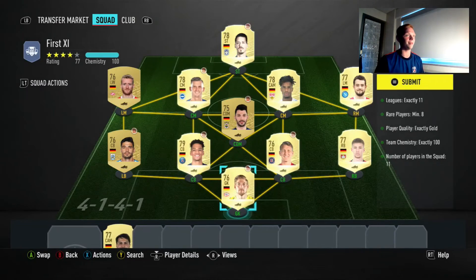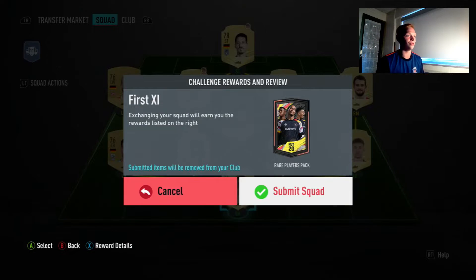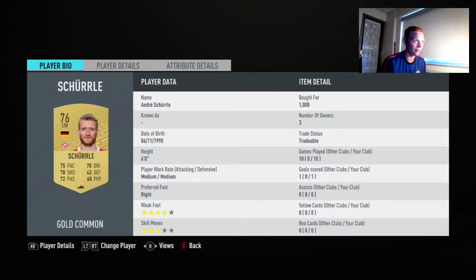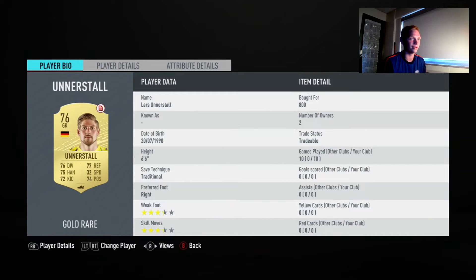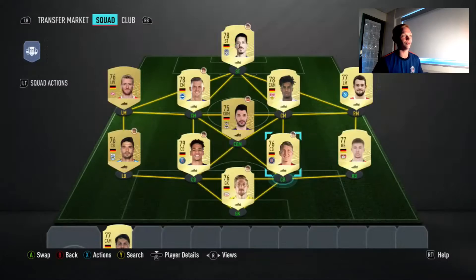And then for the First 11, this is the one for the 50k pack. We had to get loyalty on this one, so I played a bunch of squad battles games with these players to play the 10 games to get loyalty. Most of these players I bought - I think I had like two of them already. Most of them were 1,000 coins or less, so it was under 10k for this squad too for a 50k pack.